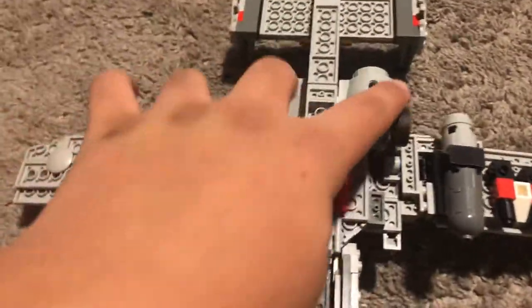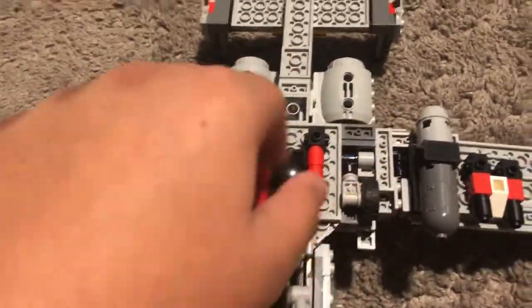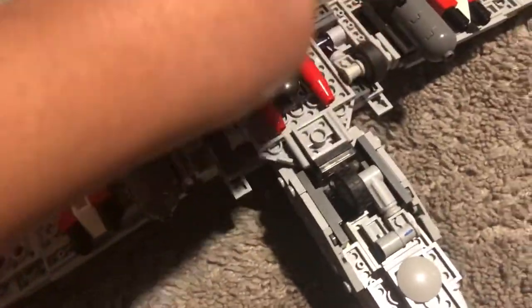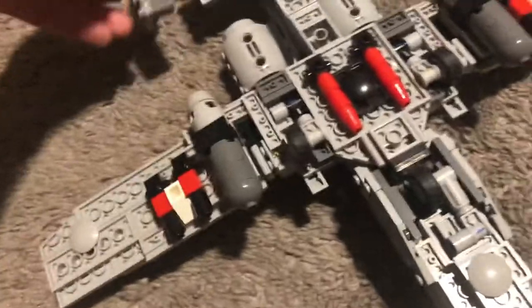The landing gear kind of works a little bit like this. And it can even land — like if something's jammed in the landing gear, it can still roll. Yeah, it just broke.